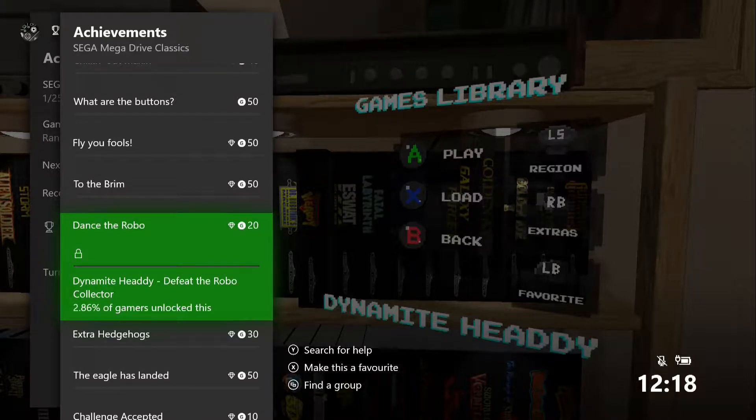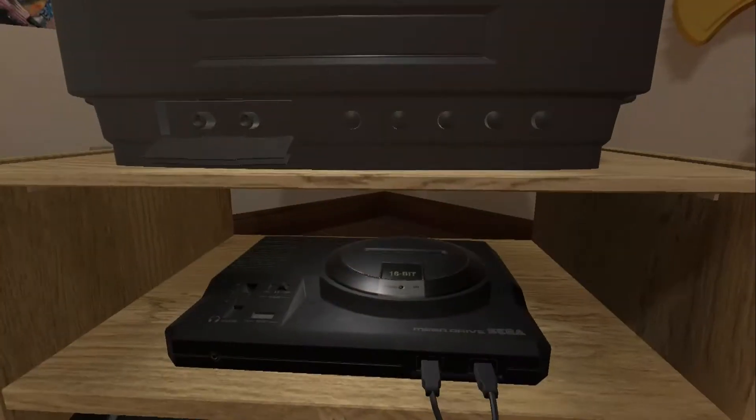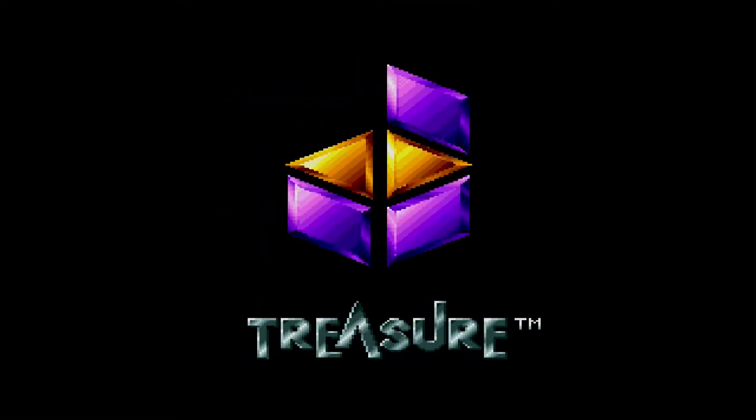Hello all and welcome to this achievement guide video for Sega Mega Drive Classics. In this video I'm going to be getting the Dance the Robo achievement for defeating the Robo Collector in the game Dynamite Heady. As you'll see I've got this pretty much set up to go. This is a nice simple one - which is surprising as it has an under 3% unlock rate - but the achievement is right at the beginning of the game and it's not too hard to do at all.